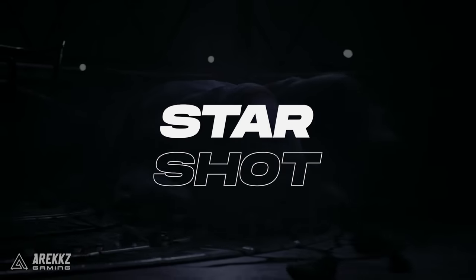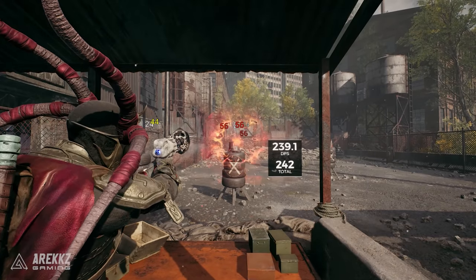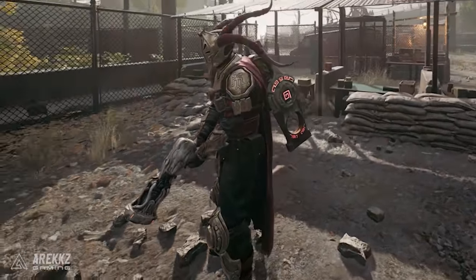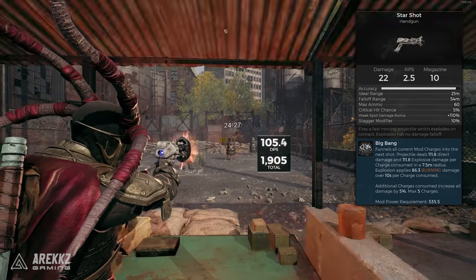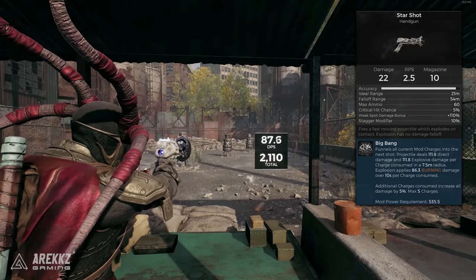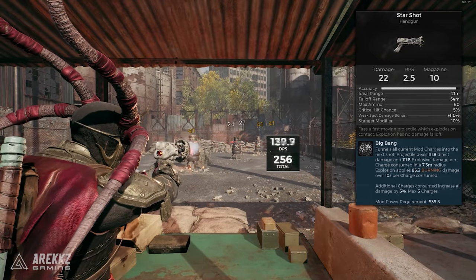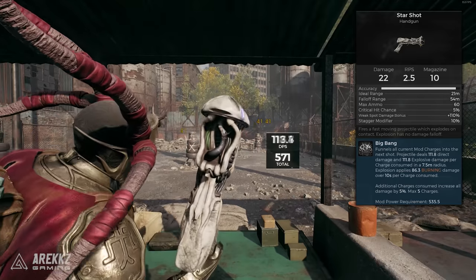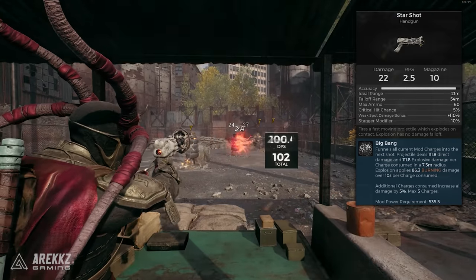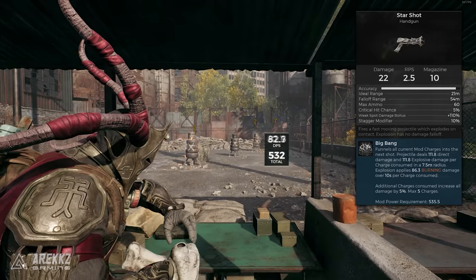Next we have Starshot — this is basically a mini laser pistol, and it sounds kind of like a Stormtrooper's blaster. It fires a fast moving projectile that explodes on impact, and the explosion has no damage fall off. Its mod power is also very cool, especially for a sidearm. It funnels all current mod charges into the next shot; the projectile deals direct damage and explosive damage in a 5 meter radius per charge consumed, and does burning damage over 10 seconds per charge consumed, with additional charges increasing all damage by 5% each, up to a max of 5. So this small laser pistol can really pack a punch with a giant AoE, and it looks pretty nice when it goes off.